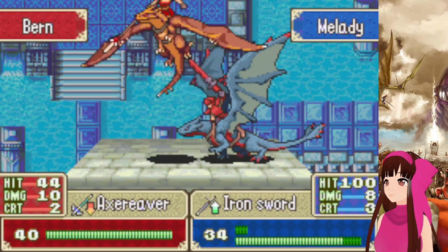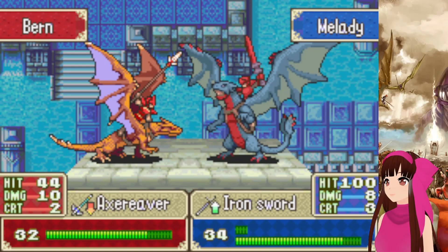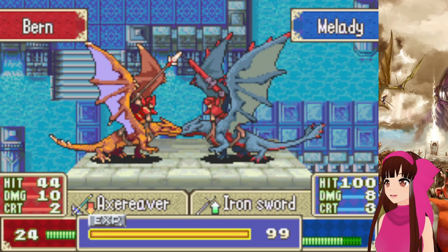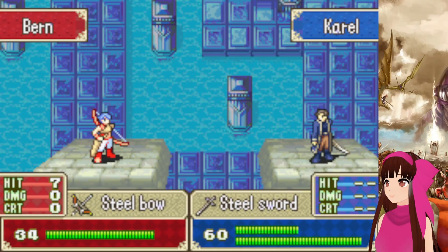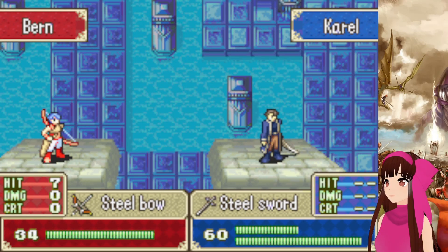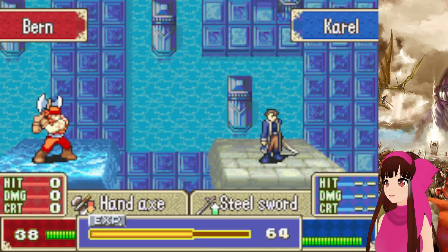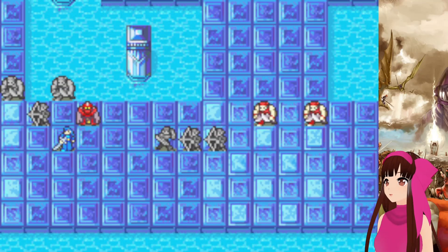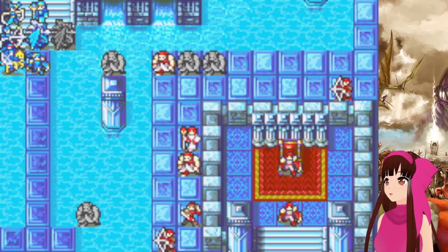I'm also very illiterate when it comes to getting the hacks to work. I know there's one out there — I don't know if it's finished or not — but it lets you play Conquest but you get the Birthright characters instead. That, of course, requires doing stuff with the Citra emulator, because I don't have the capabilities to record for my actual 3DS. But I'd like to play that one day — maybe not immediately, because I did play Conquest last year. I think it would be interesting to do a run like that and see how much harder it would be.